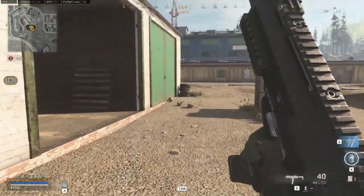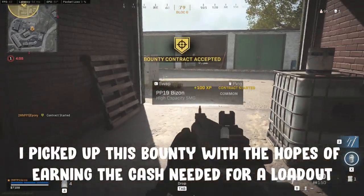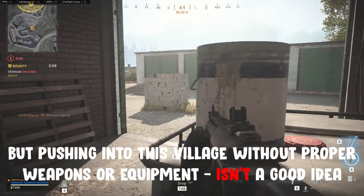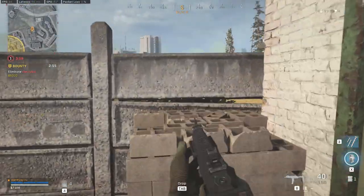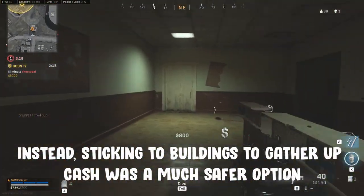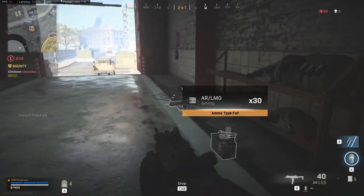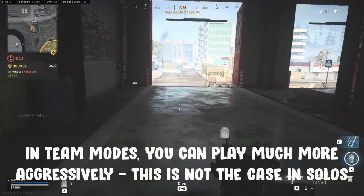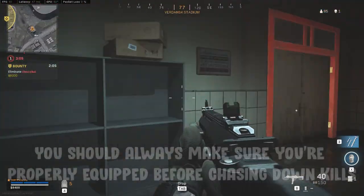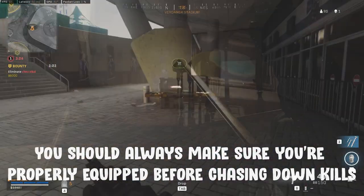I had intended to complete this bounty contract in order to gather the much needed cash for a loadout drop, but pushing into this village when I'm not well equipped in terms of weapons or equipment isn't exactly a smart option. So I chose to stick to scrounging up cash from nearby buildings, as this was much safer. In team modes you can play much more aggressively, as there's always players to back you up. This isn't really the case in solos. I would always advise getting yourself set up with equipment and a loadout before chasing down any enemy players.